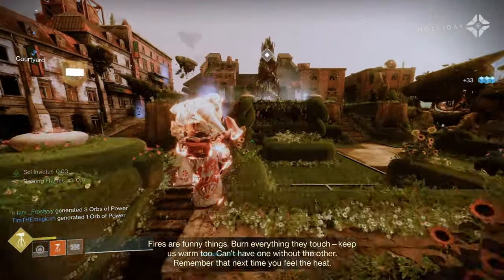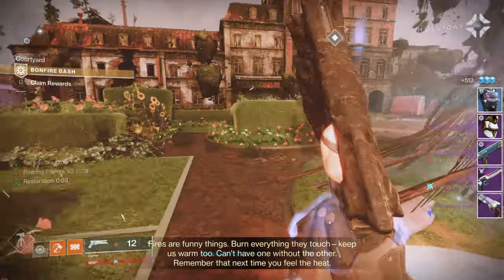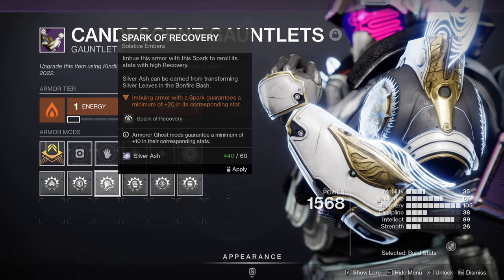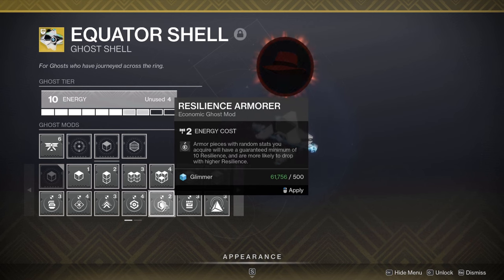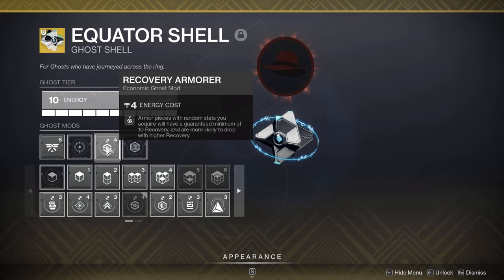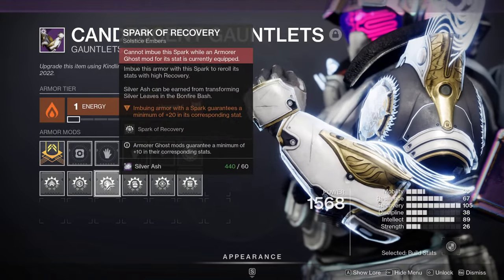So as you all know, Solstice is the new event. Overall it's kind of bland, but on the flip side it basically drowns you in high stat armor drops. Play the bonfire bash activity on the EAZ to earn armor drops, and imbuing armor with kindling and silver ash allows you to re-roll your armor to hit a guaranteed minimum of 20 in a particular stat of choice. Before you re-roll your armor though, be sure to have a ghost mod equipped that is also bumping up another stat. However, you can't stack these two things to get an insane spike in one particular stat. For example, you can't re-roll your Solstice armor for recovery while also having a recovery mod on your ghost to focus a piece of armor to have 30 recovery. It doesn't work that way.